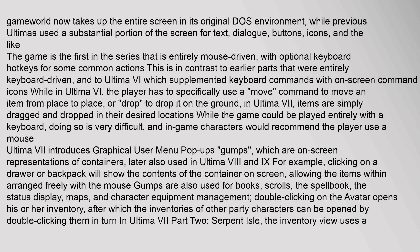A striking visual change is that the game world now takes up the entire screen in its original DOS environment, while previous Ultimas used a substantial portion of the screen for text, dialogue, buttons, icons, and the like. The game is the first in the series that is entirely mouse-driven, with optional keyboard hotkeys for some common actions, in contrast to earlier parts that were entirely keyboard-driven, and to Ultima VI which supplemented keyboard commands with on-screen command icons.